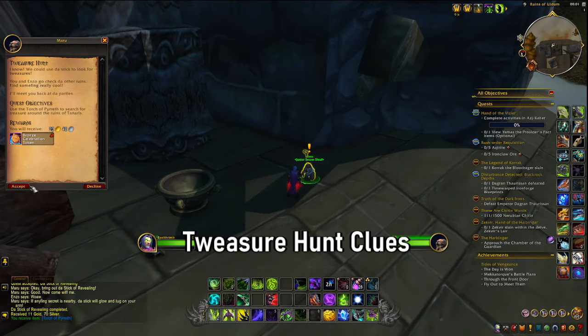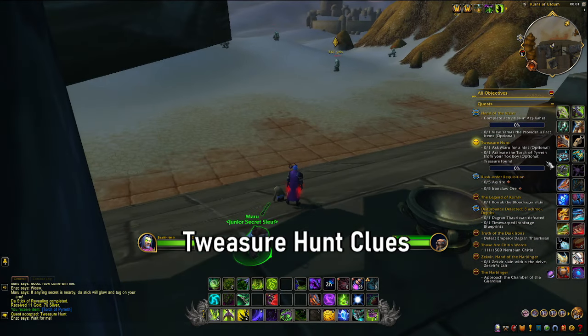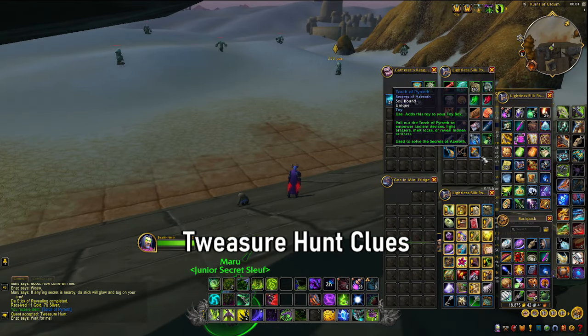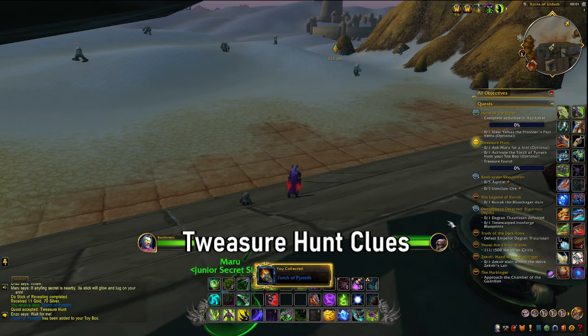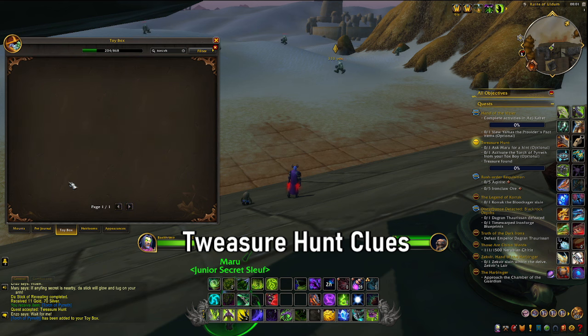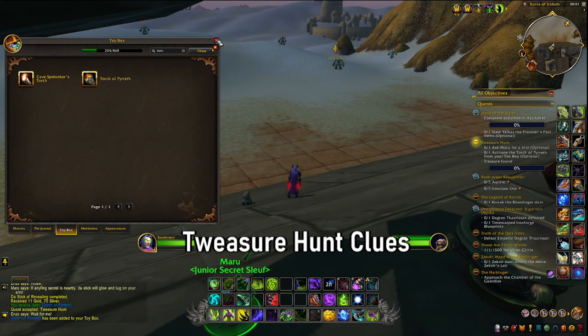After you have waited for the NPC, you'll receive the treasure hunt quest. This one again requires you to find four treasures, but this time you have to use the torch. You can see the Torch of Pirith here, and you can add that to your quick bar if you want. Then we are ready to go find ourselves some treasures.